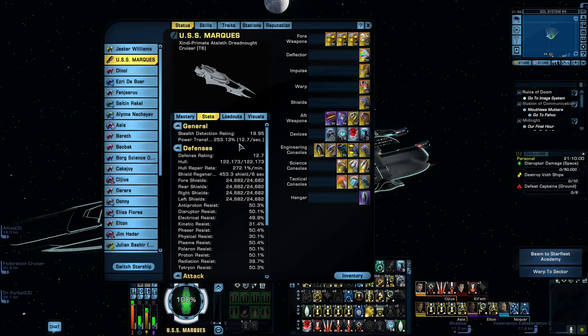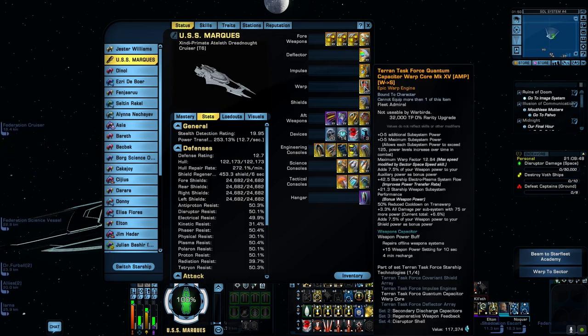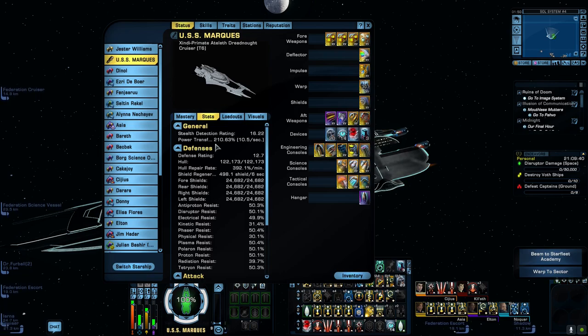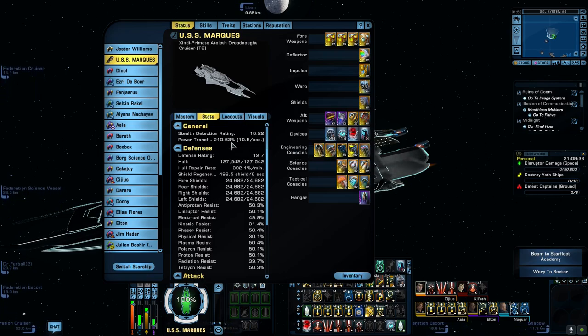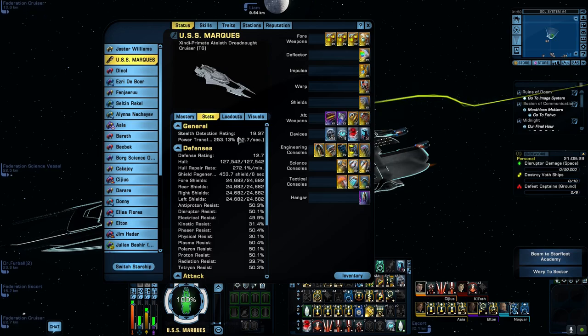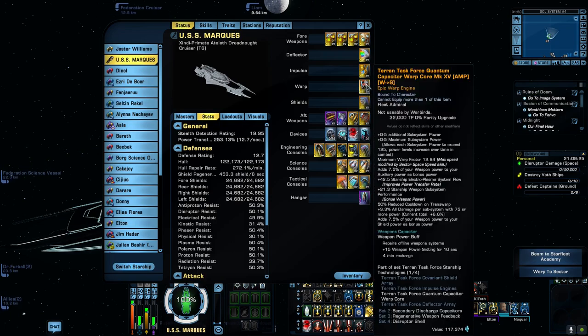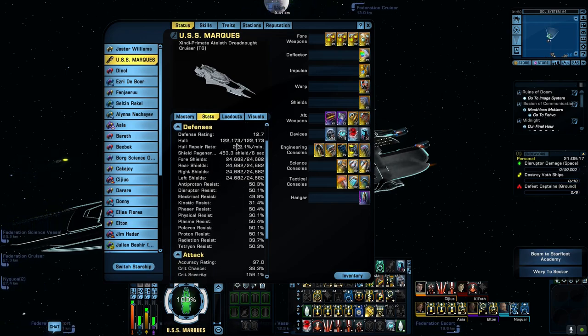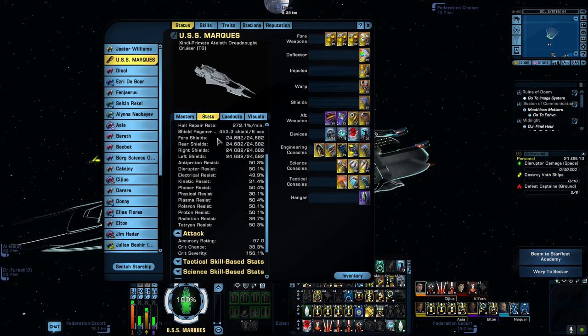Moving on to the statistics - we have a power transfer rate of 253.13%. You should be aiming to get this above 250, and this warp core actually does just that. If we take it out and put in the Discovery warp core, the power transfer rate drops significantly to 210, so that's the reason I've chosen the Terran warp core. The hull is 122,173, shield regeneration is 453.34, and shields right and left are 24,682.